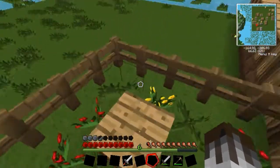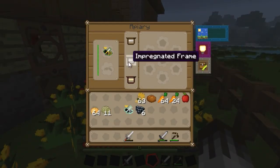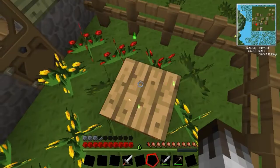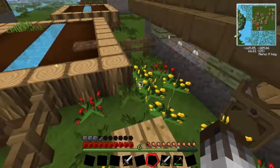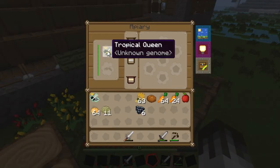We have to first press the right button, but then this starts to happen and I don't know what happens from there really. So we made a tropical queen out of the tropical princess and the tropical drone. Not sure completely how that works, but we'll roll with it.